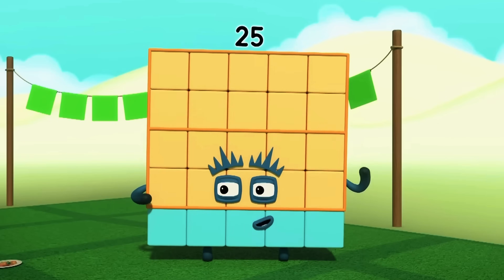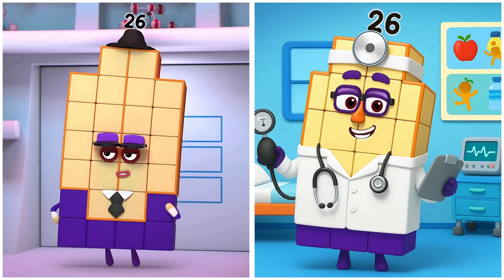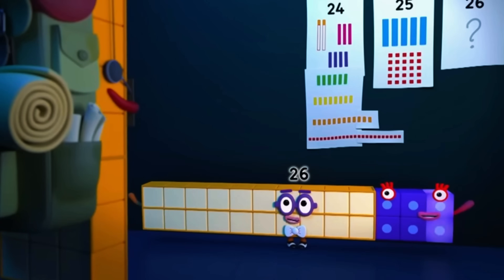Square and be as tall as you are wide. 26 is a wise doctor on call. 1, 2, 3, 4, 5, 6, 7, 8, 9, 10, 11, 12, 13 of them.